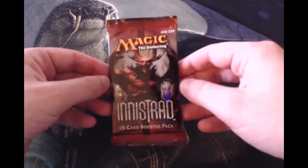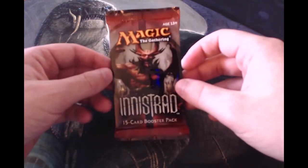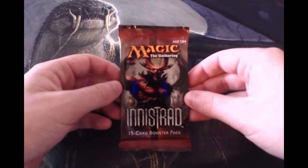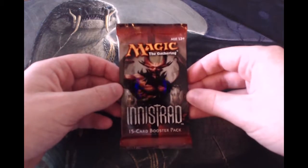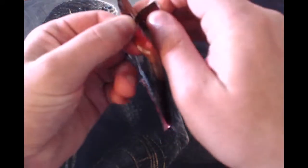Hey guys, welcome to the Friday episode of the Cracker Pack series, finishing out this week very strong with an Innistrad pack. This is a lot of people's favorite set — it's honestly one of my favorite sets too, with some of the best cards in it, things like Snapcaster and Liliana, the best Liliana obviously.